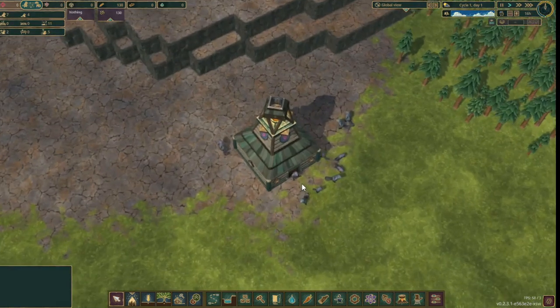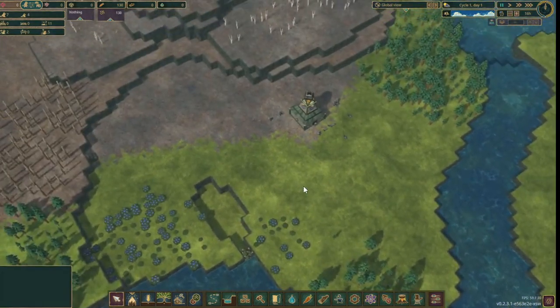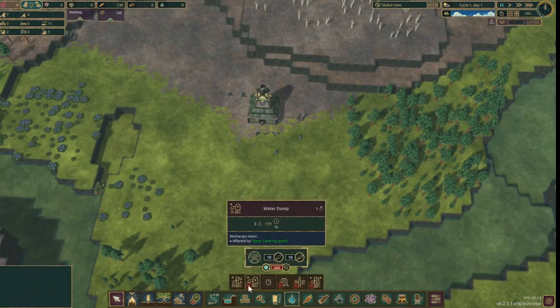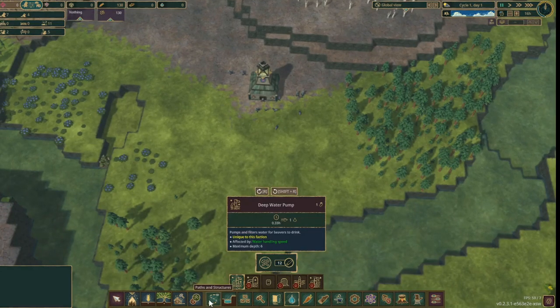And this is the Iron Teeth beavers. Let's pause the game and start securing some water. As you can probably imagine, water is crucial in Timberborn, and in order to get some, we need a water pump, or a deep water pump which is unique to this faction apparently.